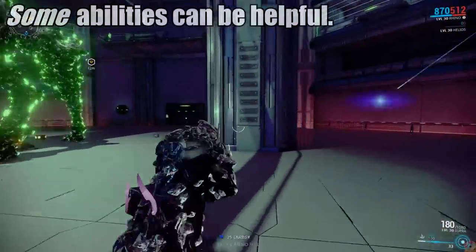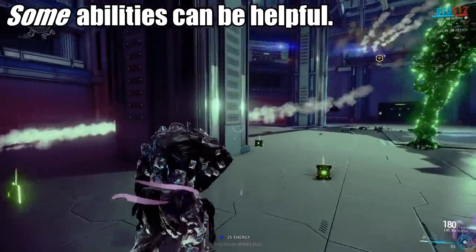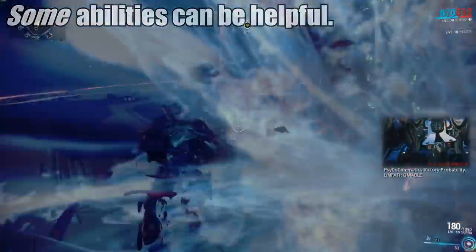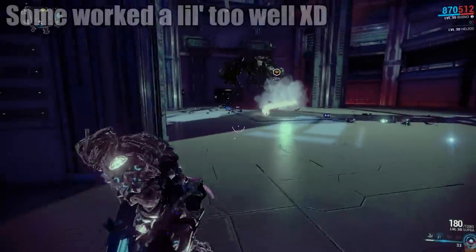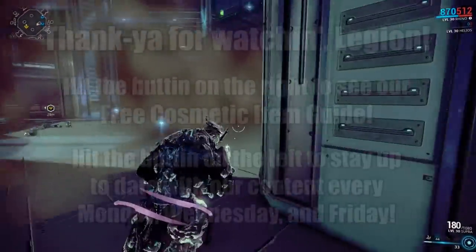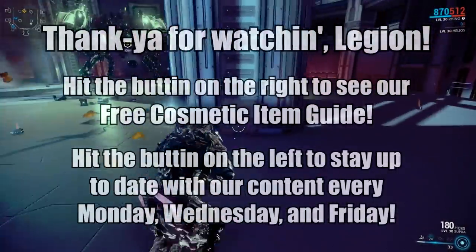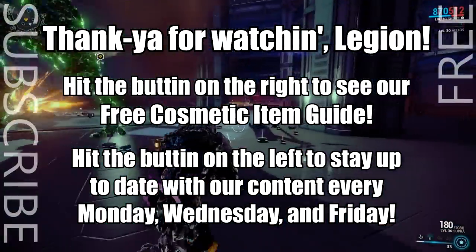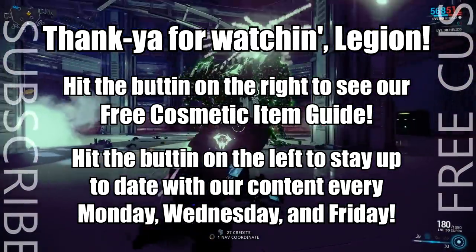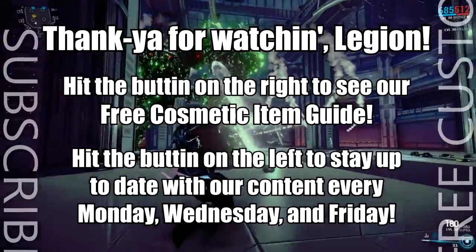Some Warframe abilities work well, like Trinity can one-two combo the Bursa down, and Loki can switch teleport the Bursas out of the laser walls to save you some time. Mag's Bullet Attractor used to have the boss kill itself, but they patched that out. And as of time of recording, Limbo's Riftwalk doesn't really work for this, so not all abilities will behave as you expect. But give it a try as this event's fairly bite-sized and if everyone knows what's going on, it could be a pretty fun fight.